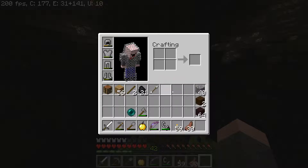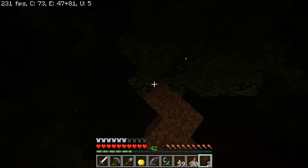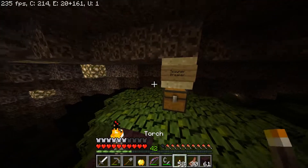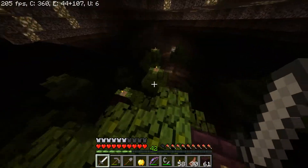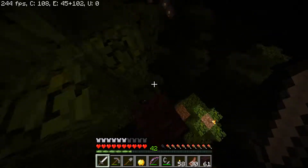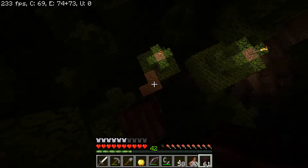You can turn that off in settings — it's called dynamic FOV. I swear I looked for that. The problem is it's hard to tell if you're sprinting because it also affects sprinting.